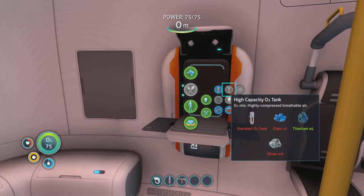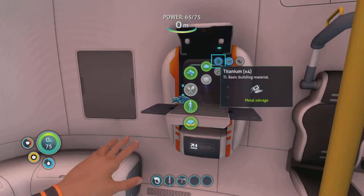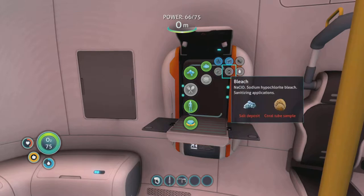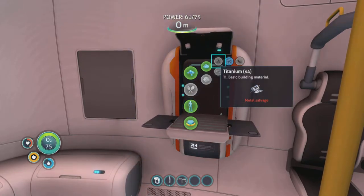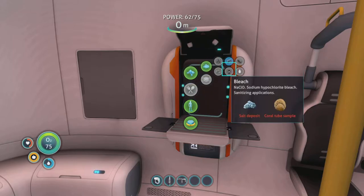We still need silver ore as well. We'll get this metal broken down. What's that? It's bleach — salt and coral tube sample. We can actually start making disinfected water. If we go into our water, disinfected water, you make bleach, which means it's disinfected and gives you more water than the ordinary one.